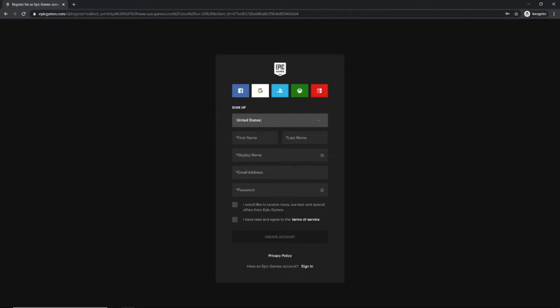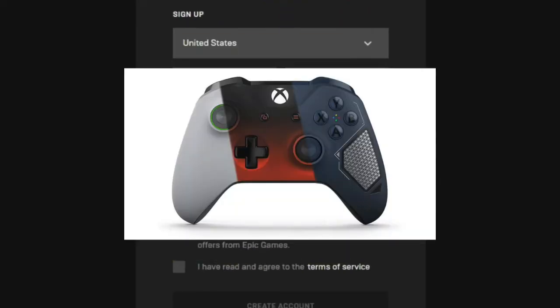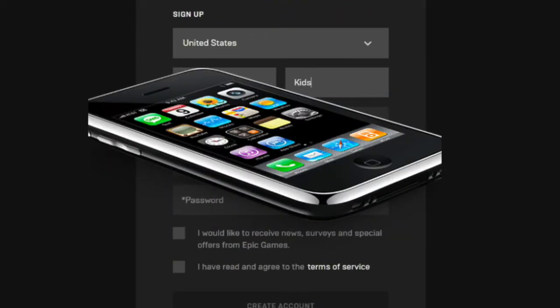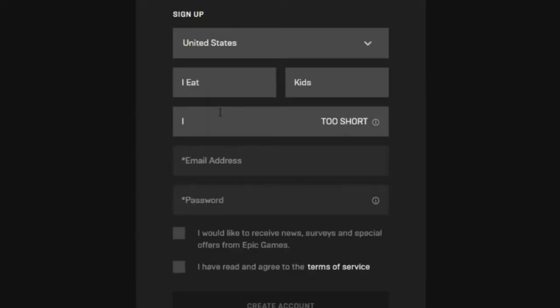All you gotta do is put in your birthday and other information. Then what you want to do is go on your PS4, Xbox, Switch, phone, iPad, or PC and log into that account.